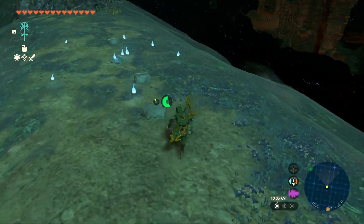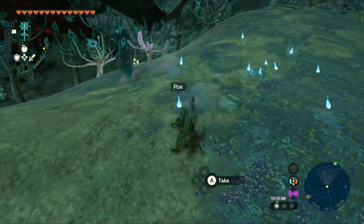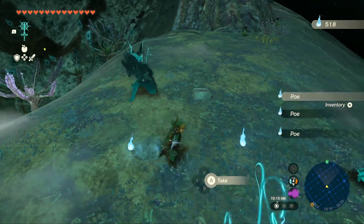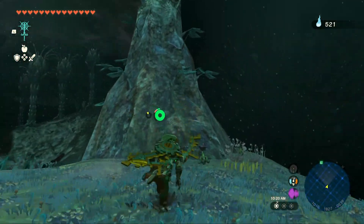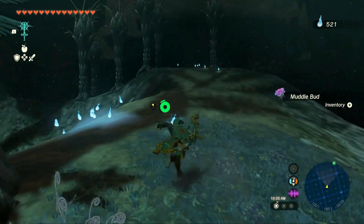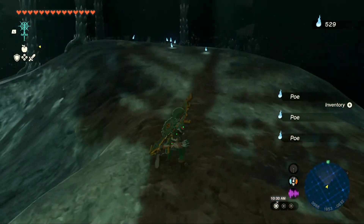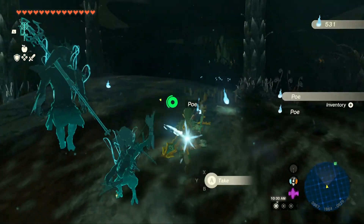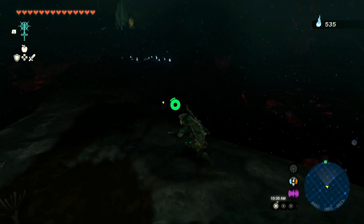I sincerely hope we find some more Zonite, because both can be put to good use for Autobuild later in the future. We need to figure out how to throw an item exactly. You press R and then select with the up stick, and then you start by throwing. Just want to make sure I'm getting my memory right.